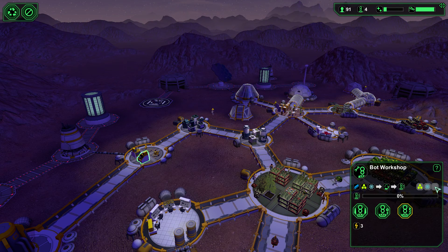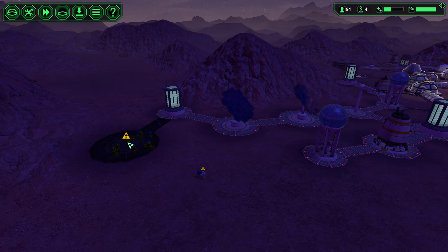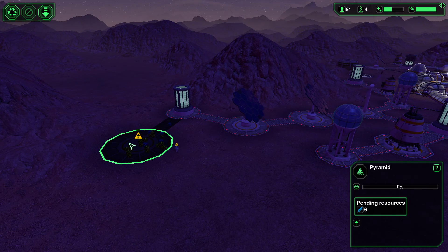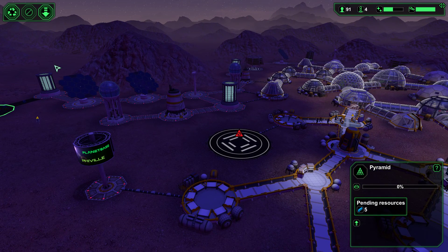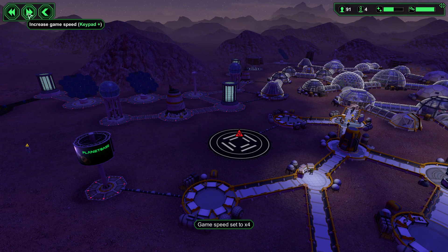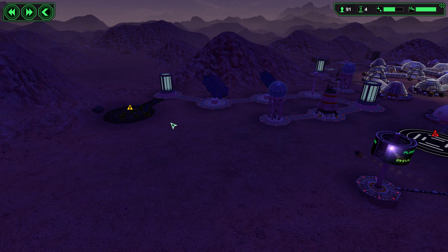Bot workshop — so we're missing a piece of metal there and missing a piece of metal there, because we've got all of our metal going out to this structure. We need 5 more. I would have been so upset had that fallen right there.